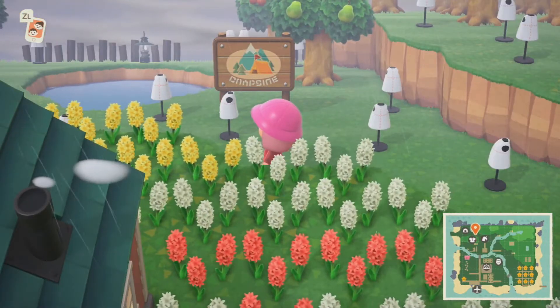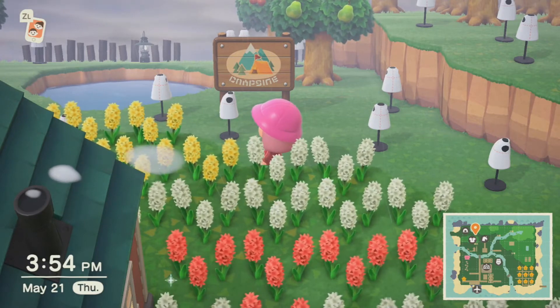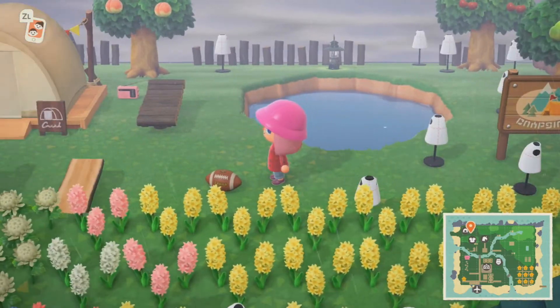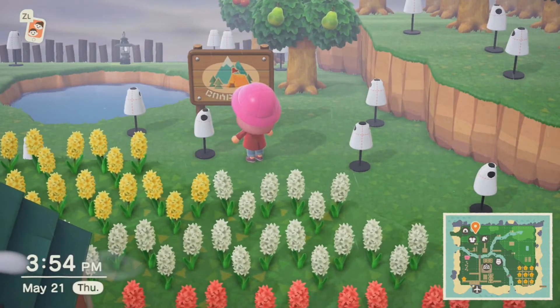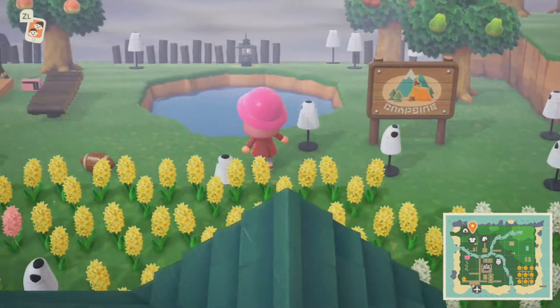I did clear up some mannequins so I can walk through a little bit easier. So here we are — we are at my campsite. Animal Crossing Pocket Camp has so many good items, it's upsetting. But also good for them.